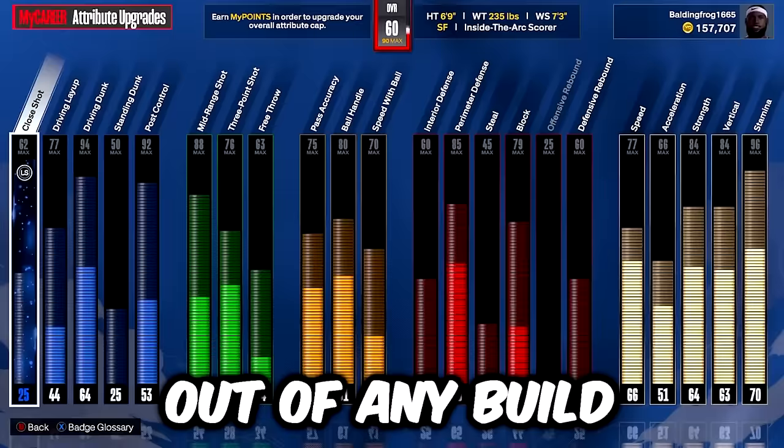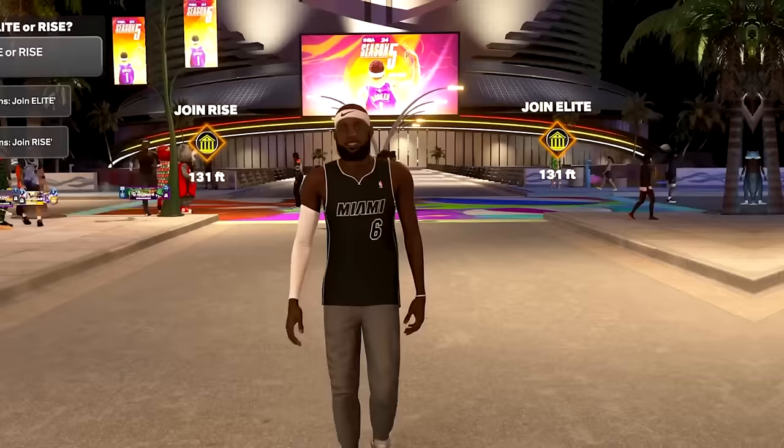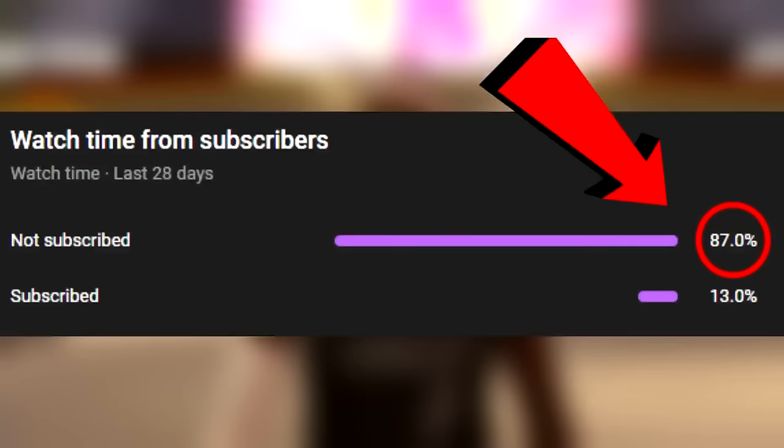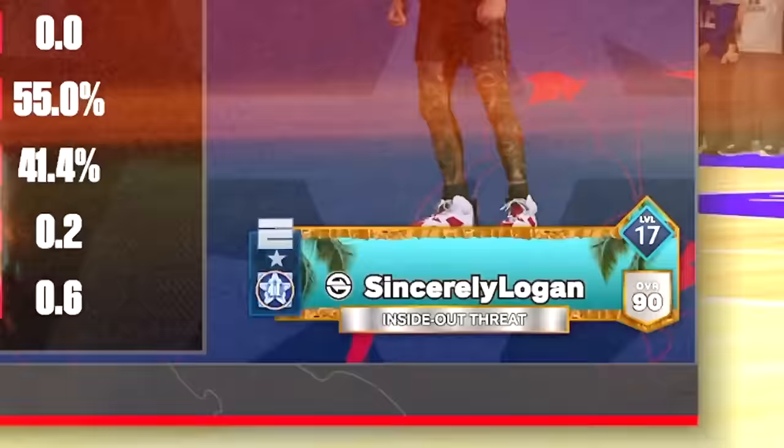As you guys can see, our prime LeBron James build is called an Inside the Arc Scorer, and by the end of this video this prime LeBron James build is going to be a demigod. Really quick — 87% of you guys who watch my videos every day are not subscribed. You're one of those people — click that subscribe button now. Our first opponent is a 90 overall inside-out threat.